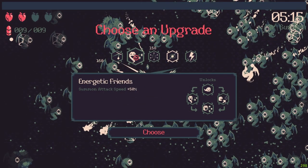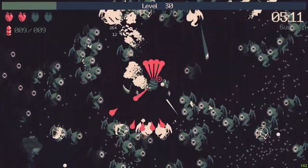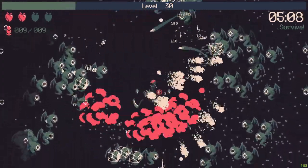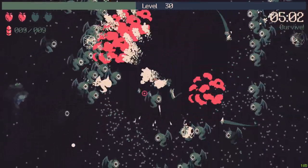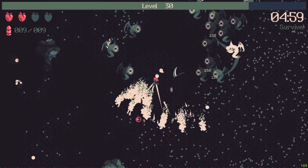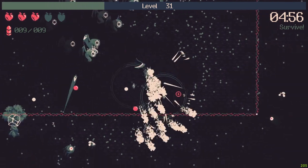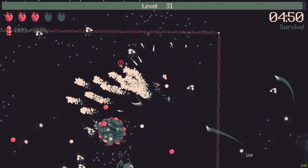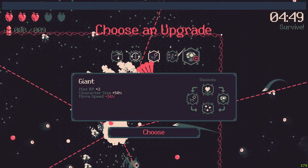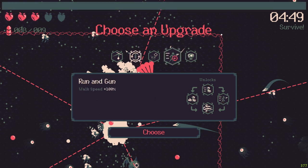Another level up — summon attack speed, that's nice! Look at the dragon. The dragon is insane for now. I don't know why I didn't get another heart. There is so much experience here — let's take the heart. I just want to win this round. Another level up — move speed, character size.